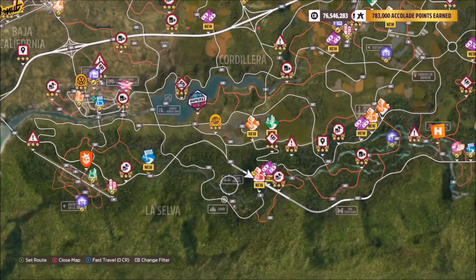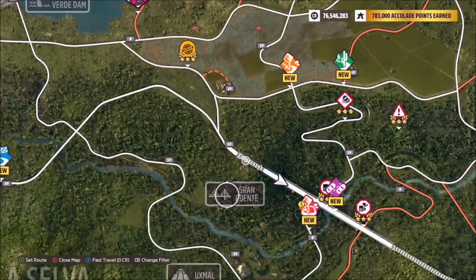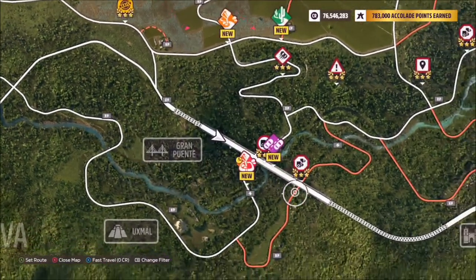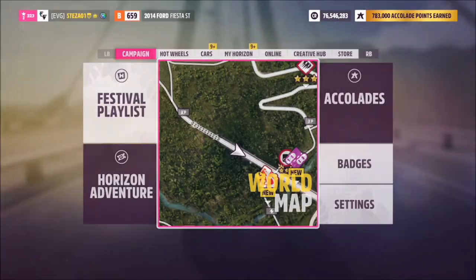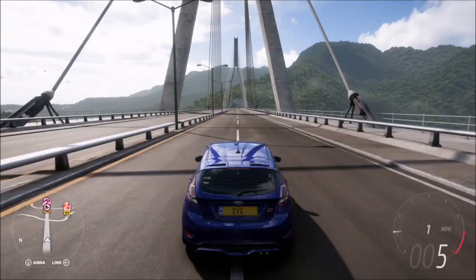The location of the Gran Puente is towards the north of the map. It's the massively long bridge that I'm sure a lot of you will recognize. It also has a specific speed trap on it as well, so you'll know you're at the right one.